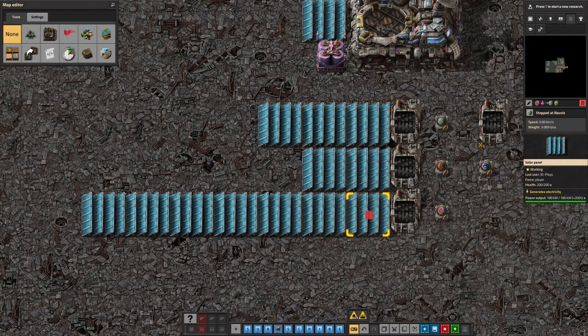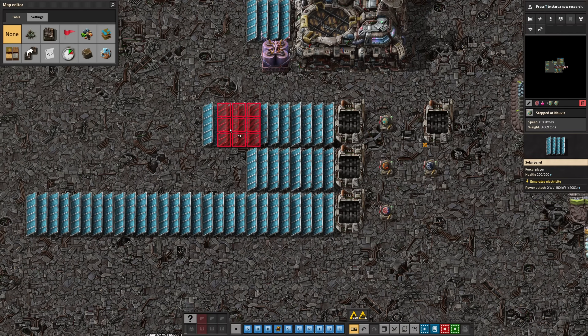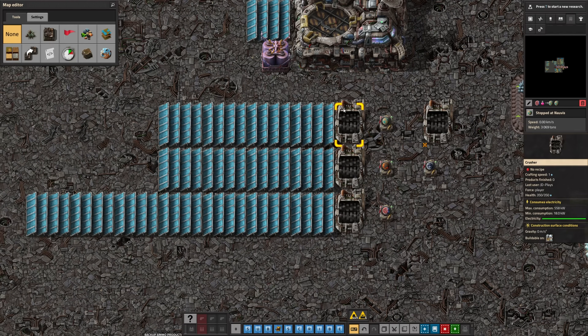If you're all the way out at Fulgora, you're going to need seven and a half solar panels for every single crusher. And if you happen to be traveling all the way out to Aquilo and you want to run one of these on solar — well, I got bad news. You're going to need 15 solar panels to run one single crusher.